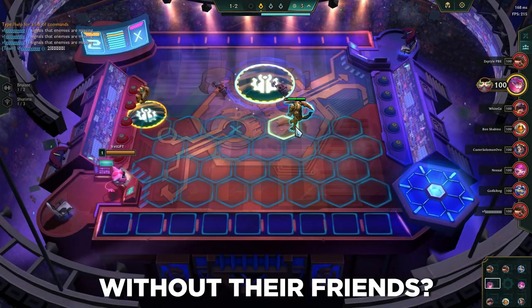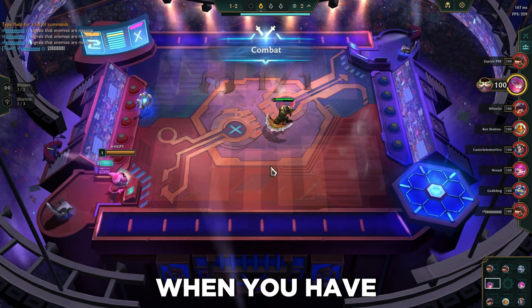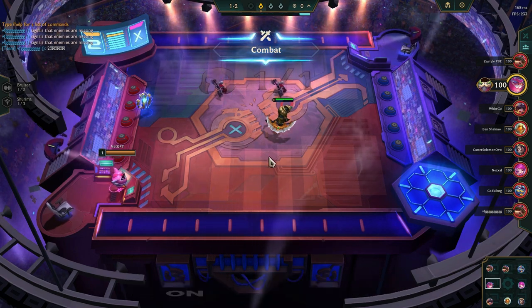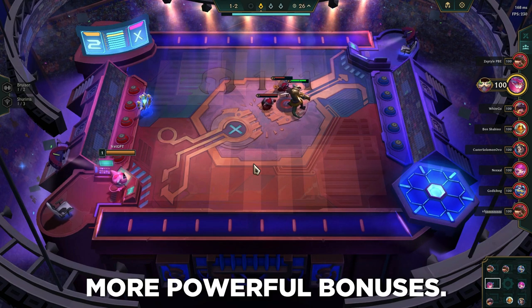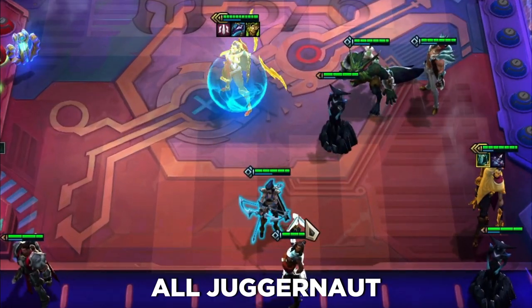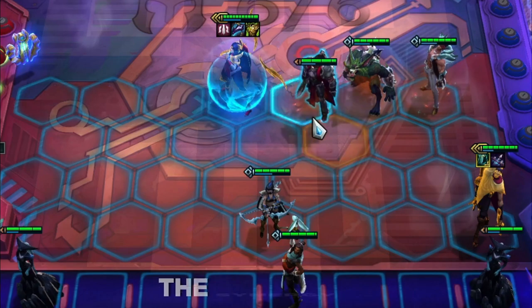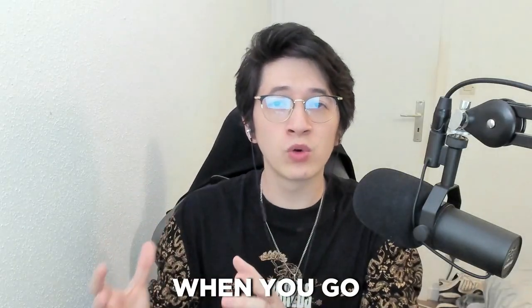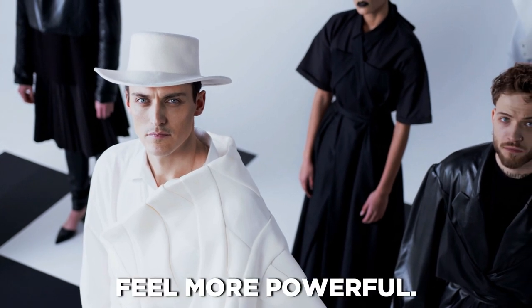But what's a champion without their friends? In TFT, friends come in the form of synergies. When you have multiple champions of the same trait on the board, they activate a synergy, giving them more powerful bonuses. For instance, the Juggernaut trait allows all Juggernauts to be tankier. The more Juggernauts you have on the board, the stronger the synergy — it's like going with friends to a party wearing the same outfit; you just feel more powerful.